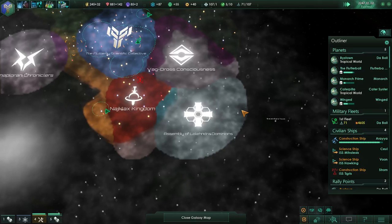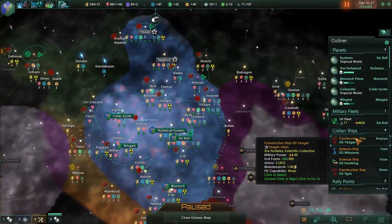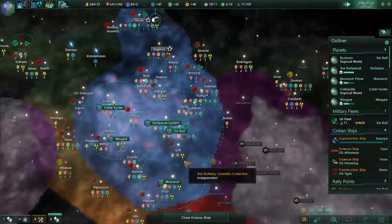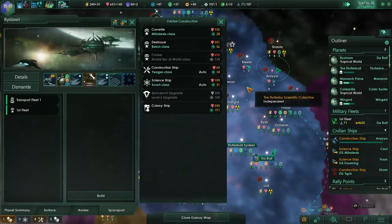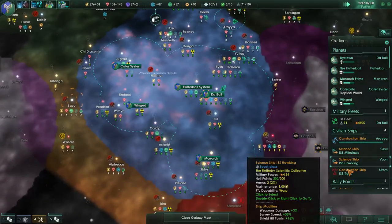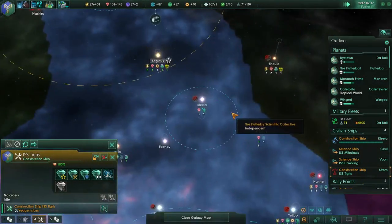Are those guys' military strength the Vague or us? I think they jump above us every once in a while. Jaegers have completed construction so they need something to do. There are some resources here we can take advantage of, so we'll get him to build some mining stations. Bias Town - let's get them to build another cruiser since we have the resources. We actually have a second construction ship - I didn't realize that. We'll get him to build down there.